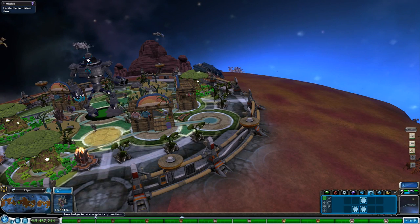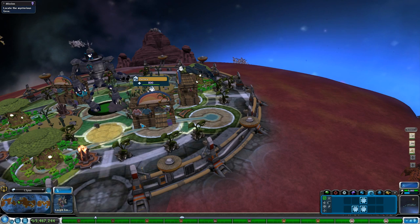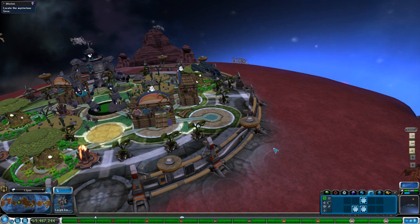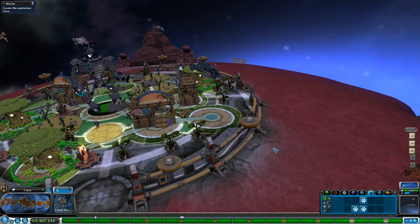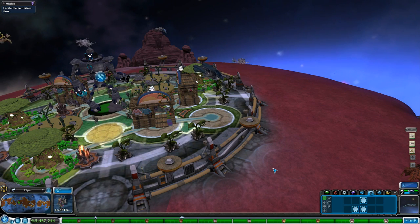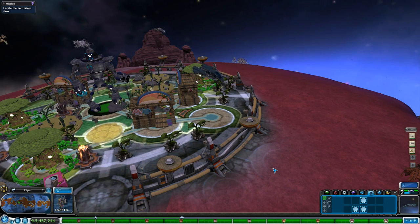Hello everyone and welcome back to Spore: the tooth and claw edition. We're here with the Leoplee, who are celebrating the fact that we've just built a whole bunch of little factories that look like beach gift shops, because that is what one of the civilizations in the new area of the universe uses as their factory. I love the idea that we've maybe kidnapped a bunch of their citizens and forced them to work for us in this little gift shop.